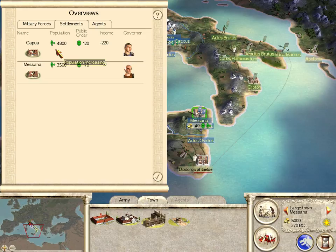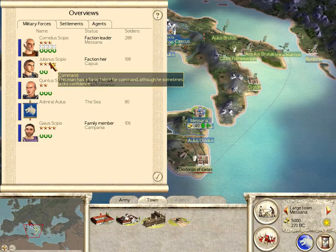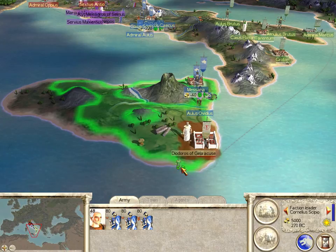Let's take a look at our faction and see what we have. We start with two cities. We have the usual two agents, and we have four generals — and I'll say these are mediocre generals a lot. The faction leader is 54 years old and has an agent retainer and some other attributes.